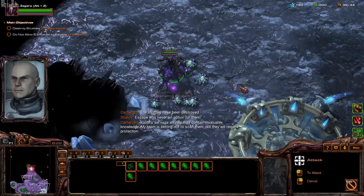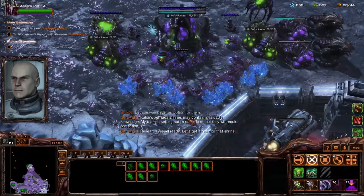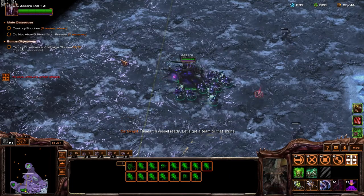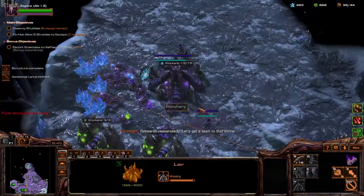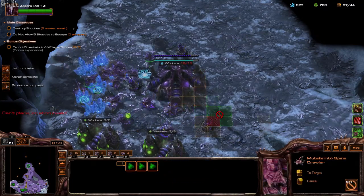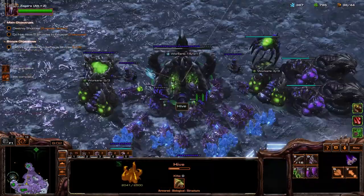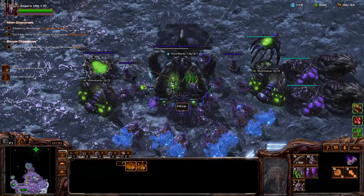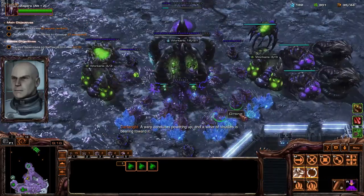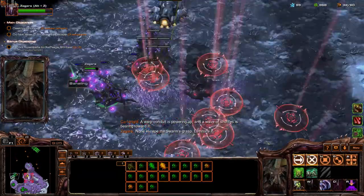Kaldir's Zelnaga shrines may contain invaluable knowledge. My team is setting out to scan them, but they will require protection. Research vessel ready. Let's get a team to that shrine. Evolution complete. A warp conduit is powering up and a wave of shuttles is bearing toward it. None escape the swarm's grasp. Eliminate it.